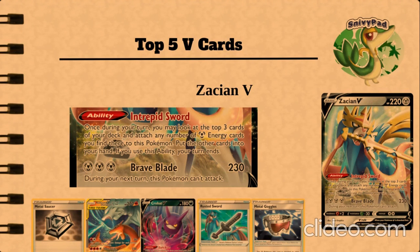Like Zamazenta, its main weakness will be fire-type Pokémon like Rusted Ribbon Charizard, because it is weak to fire. You'll be able to search it out with Crobat, and you can use Rusted Sword, which will allow you to do 50 more damage. If you use Rusted Sword, you'll do 50 more damage — you'll be at 230, and then with ADP you'll be all the way at 300, which will knock out some VMAX cards, but not all. You can accelerate energies with Metal Saucer and Intrepid Sword, so you'll pretty much be able to attack on the second turn if you go first.